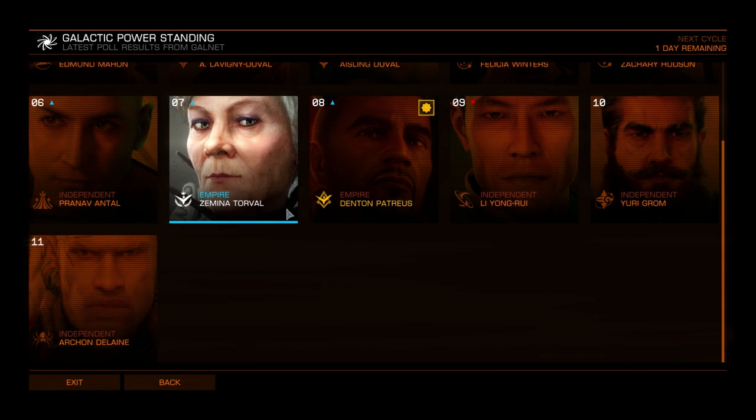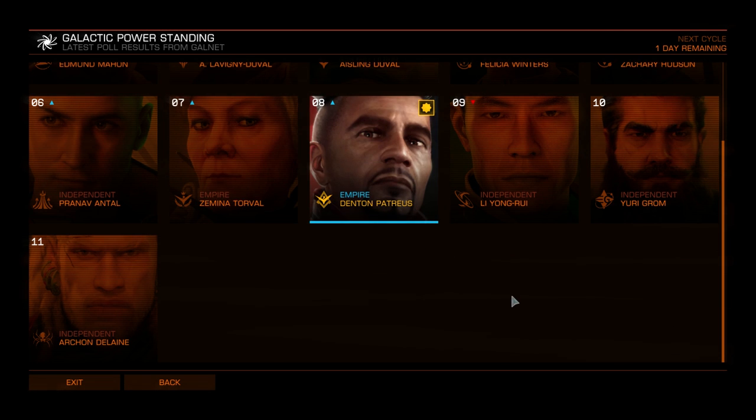From Zemina Torval you get the Mining Lance — a hybrid between a mining laser and a beam laser. It's classified as a mining laser capable of inflicting more combat damage than regular mining lasers, and they are actually slightly longer range than standard mining lasers. Useful if you do a lot of mining, though the main issue is it is only class one.